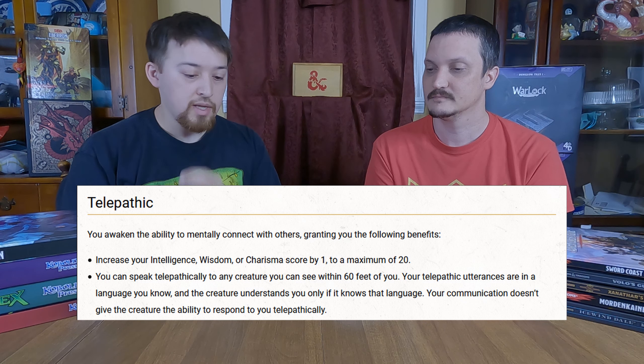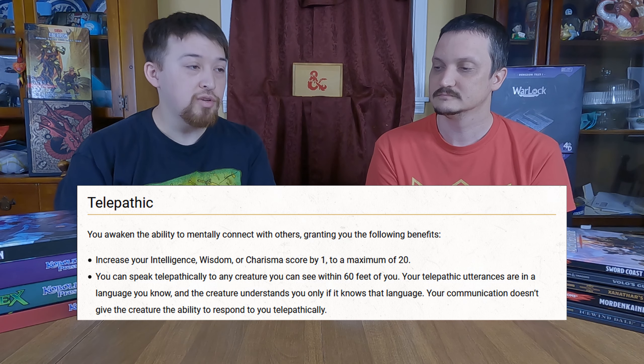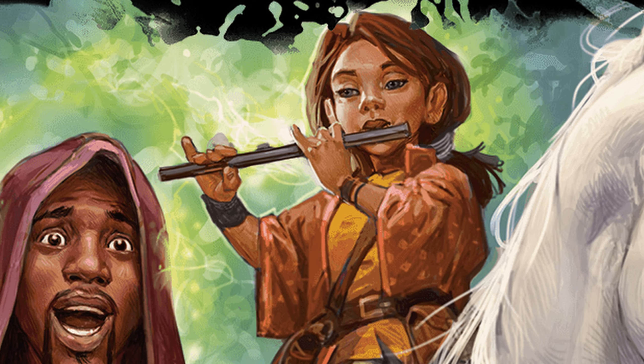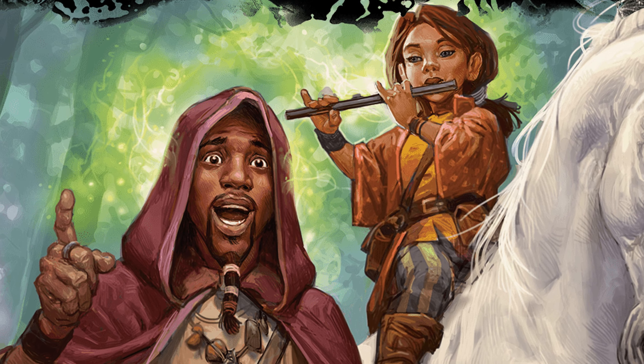The other feat is Telepathic. What makes this one different is that you can telepathically speak to any creature in a language you know that's within 60 feet of you. However, they can't speak back to you, and for them to understand you, they have to understand the language you speak — so it's not like other telepathic abilities where a creature automatically knows your intentions even if it doesn't speak a language.